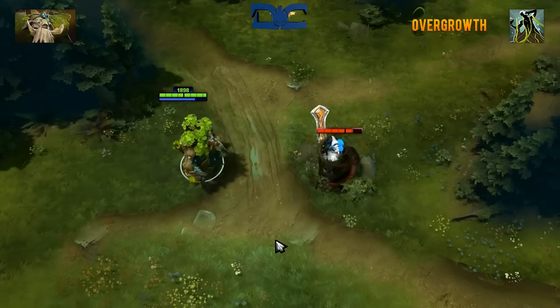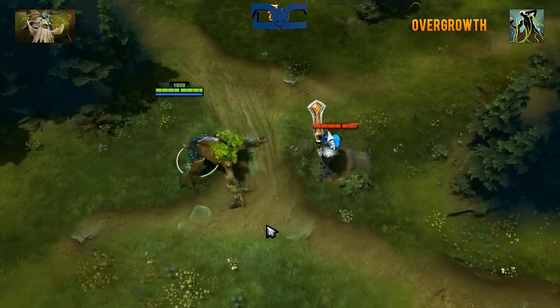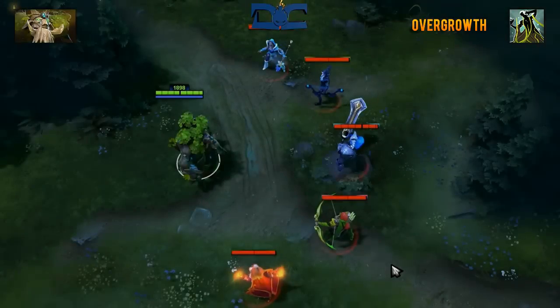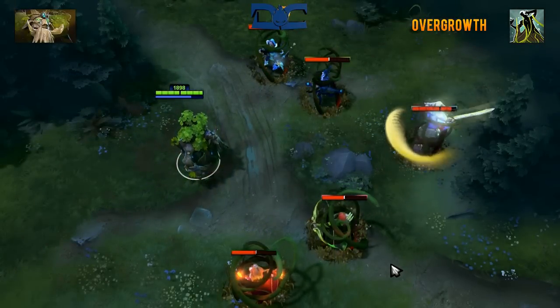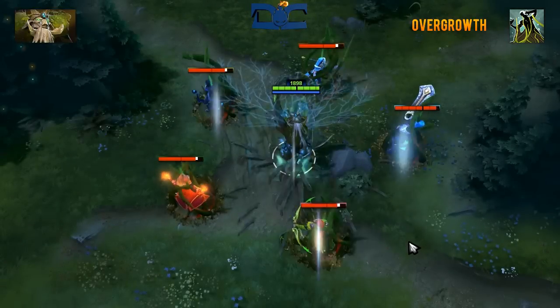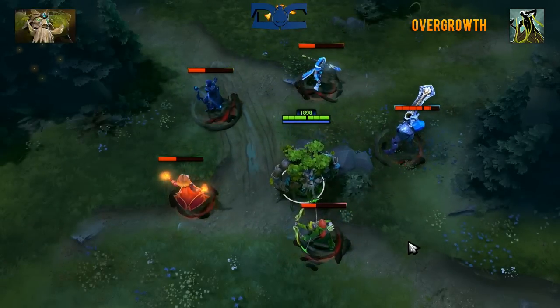Treant Protector's ultimate is named Overgrowth, and it's a big teamfight ability. When cast, you will entangle all enemy units within a 625 AoE of yourself. All units affected by this will be prevented from moving or attacking for 3 seconds, and they will also be dealt 300 damage over this time. A quick note about this skill is that it will go through magic immunity, but since you're able to cast while under the spell, if you happen to go magic immune during the duration, you'll break free without issue.